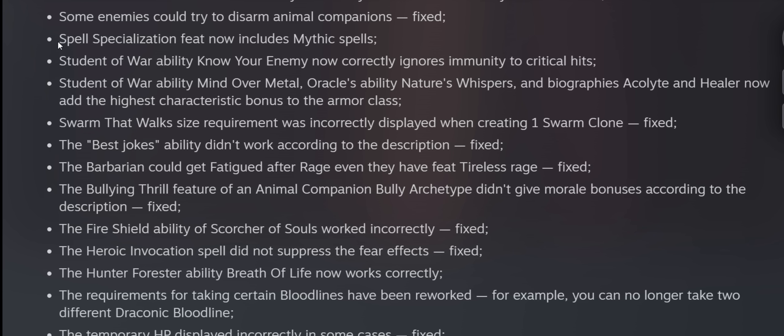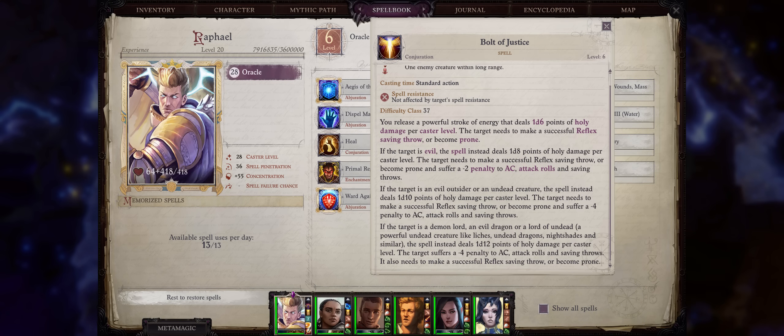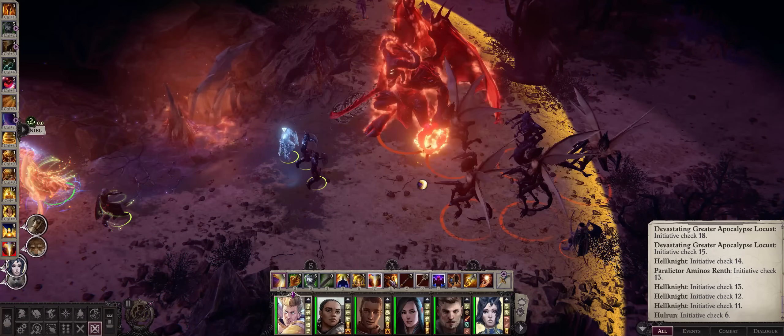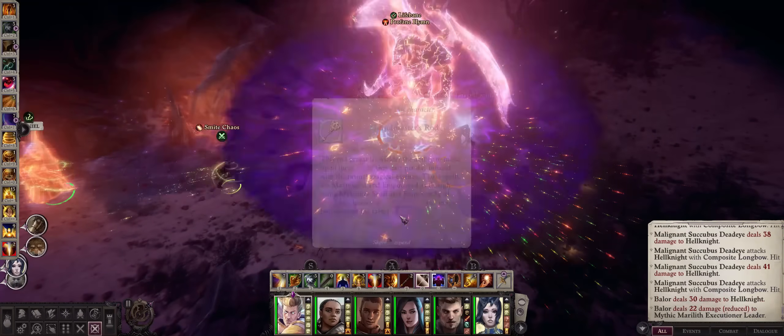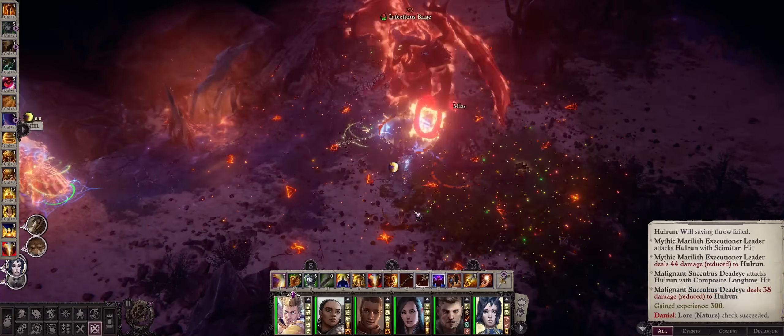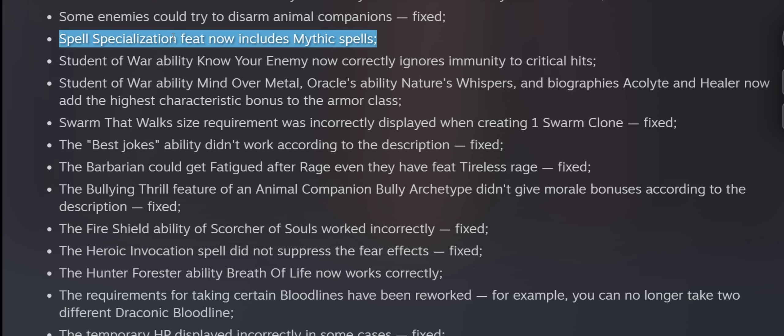The Spell Specialization feat now includes mythic spells — another quite welcome change. The best mythic spells have uncapped damage based on caster level, and Spell Specialization increases your caster level even further for more damage. Of course, the most OP mythic paths — Merged Angel and Lich — are the ones that will become even better through this.